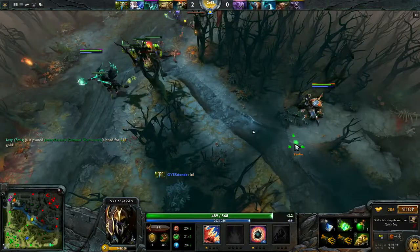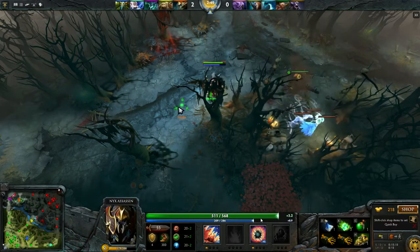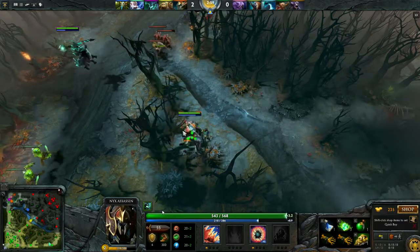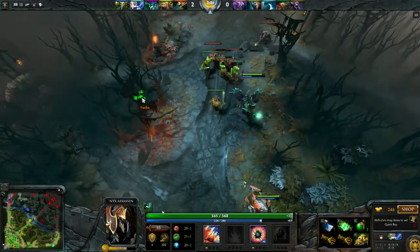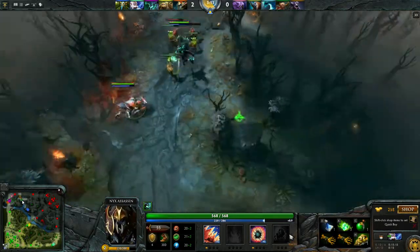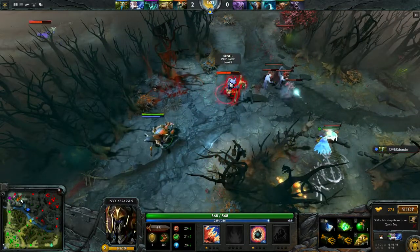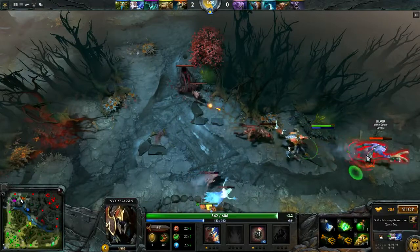Mana Burn is pretty nasty against the Witch Doctor. Spiked Carapace is so much better when you're on the defensive. Warding the camps in this situation isn't super good, because you don't really need it - it's already there and you're two on two. If you're going to buy wards like this, you should definitely place one down at the rune spot as well. You can see they're pulling now, so you can go over there and steal the XP. Maybe harass the Witch Doctor a bit.